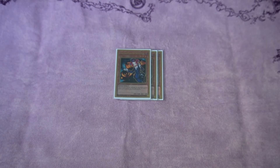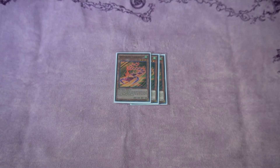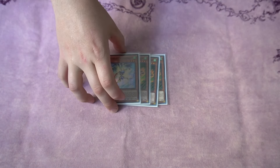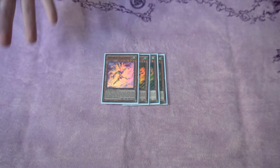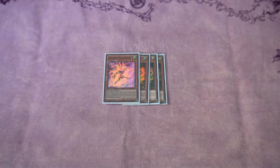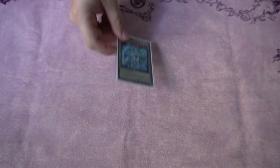Next we're going to be playing three Tour Guide, another amazing starter. You can special summon any level three Fiend from your hand or deck. To help with starters and extenders we got three Terror Top and one Takatomborg. You can special summon Terror Top from your hand for basically free if you have nothing, and Takatomborg is a wind monster which is great because you can get a lot of wind. So if you don't open Terror Top but you get Takatomborg there's still most likely a chance for you to summon Takatomborg.